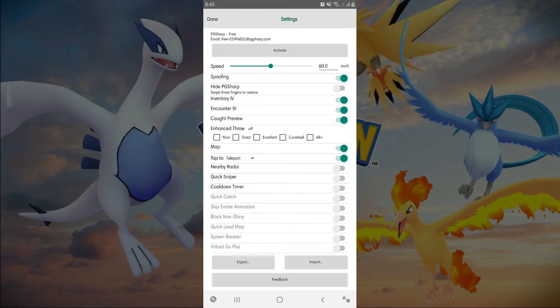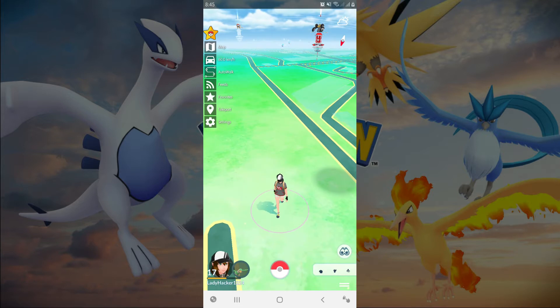Tap to Teleport — from the name itself, it will teleport your character to the area you tap.